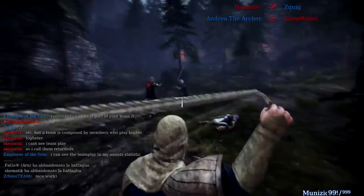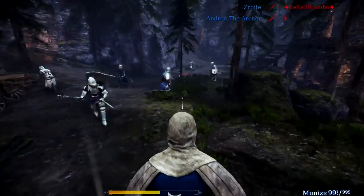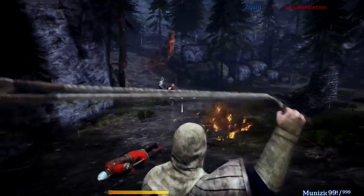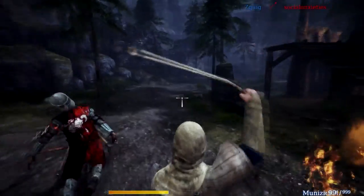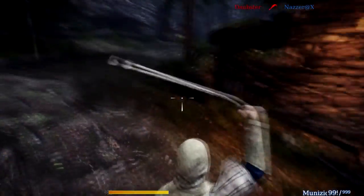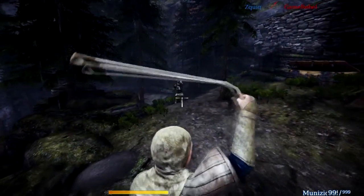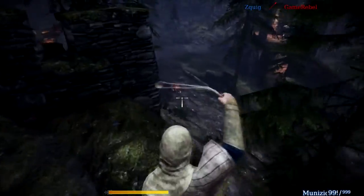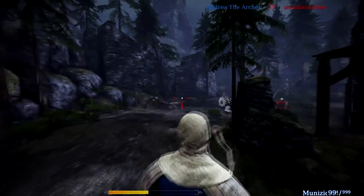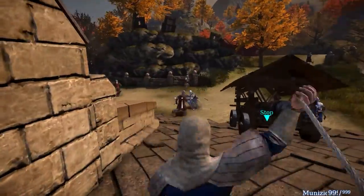When you shoot your slingshot, keep in mind that the moment you release the button is not the moment the rock will start heading toward your enemy. There is about a half-second delay. So keep your aim steady in the direction you want to shoot, and remember to lead a little bit more. If you don't know what a lead shot is, check one of my other videos. Because the projectile starts half a second later, your enemy will have moved more in that time, so you have to account for that.